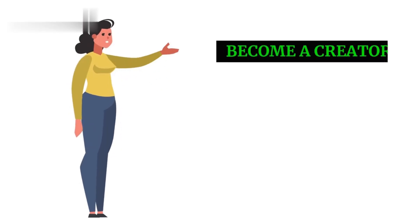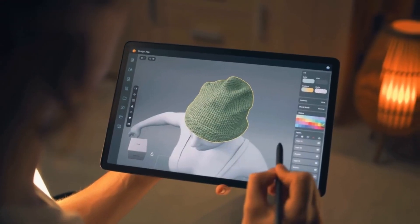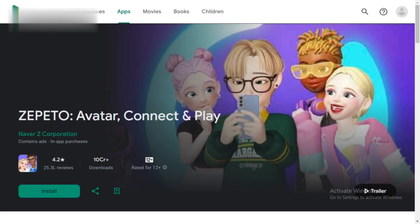Step 4: Become a Creator. This takes more effort, but the rewards are huge. Learn basic 3D design and sell unique clothing or furniture in Zepito Studio. You can even host live streams and get gifts from viewers.